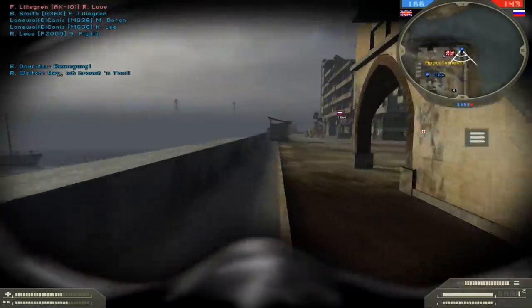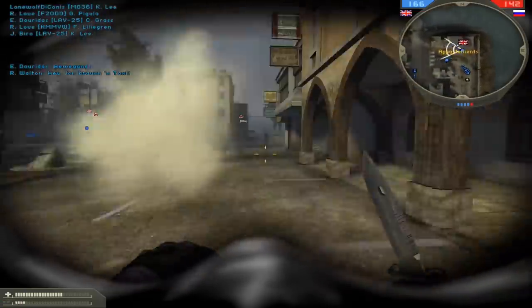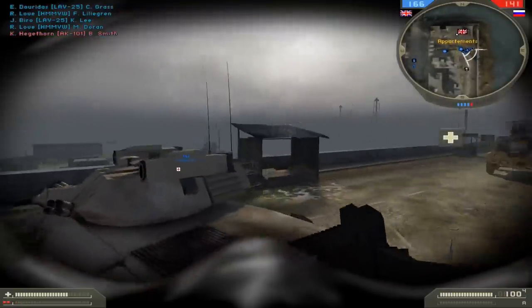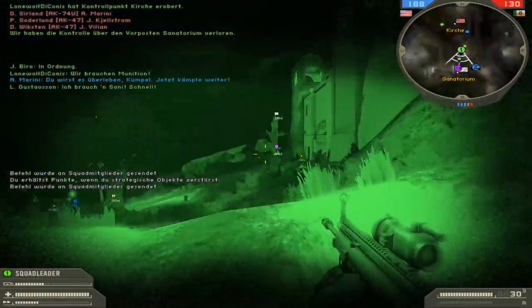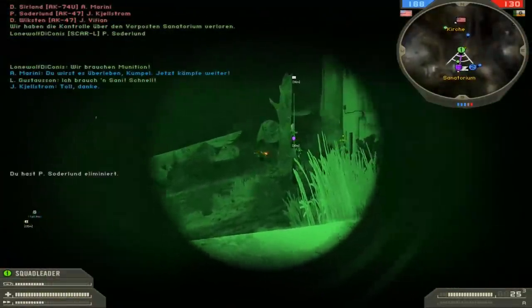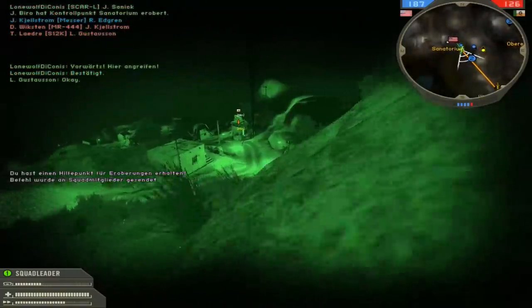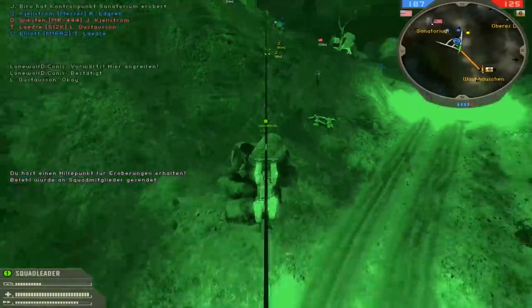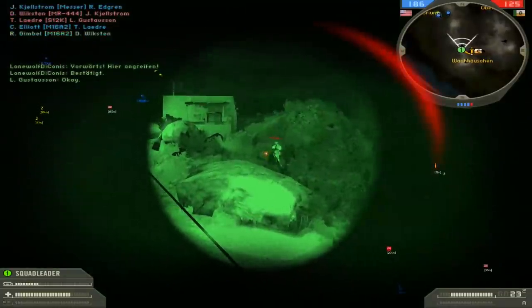The next very useful gadget, at least in the night maps, is the night vision device. With the press of a button, your screen gets a greenish tint, you hear the iconic sound, and then you can finally see in the dark. A gadget that no Special Forces unit is allowed to miss is the zipline. The Spec Ops soldier and the sniper got equipped with a little crossbow, with which you could shoot a zipline cable to escape from an elevated position — though curiously, who would even willingly give up the high ground?